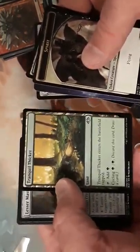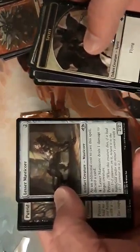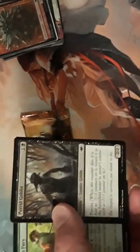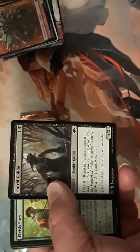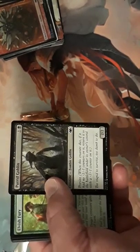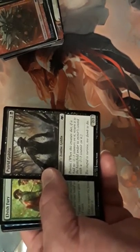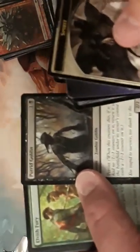Generous Gift — and they made these uncommon. Lesser Manticore. Another one of my favorites: you can play this on turn two, then on turn three play Dragon Heart, sacrificing it. It comes back as a 1/1 with a -1/-1 counter, or a 2/2 with a -1/-1 counter, but it stays around — you can block with it or sacrifice it to trigger another effect. Really, really good card.